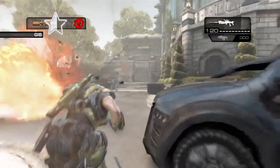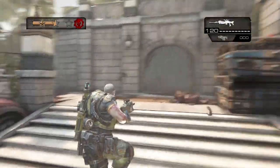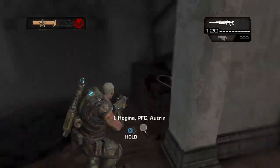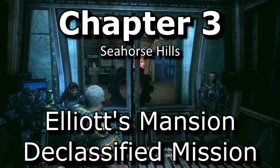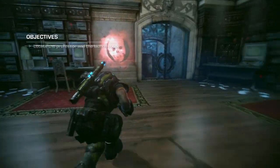Moving on, you'll be attacked by mortars and under the mortar team right there you'll see an open room. You can choose to kill all the mortar team or just get this right away, but basically under that little balcony area is where you'll find the cog tag.